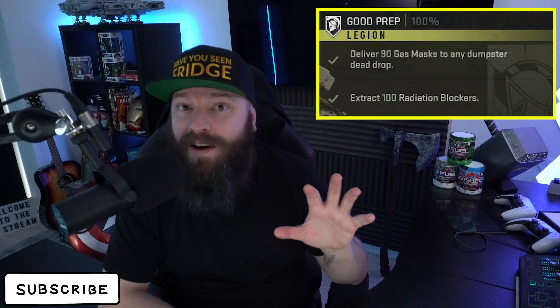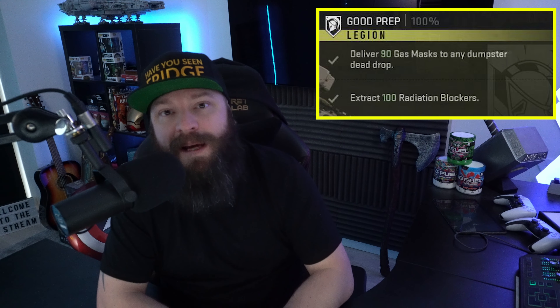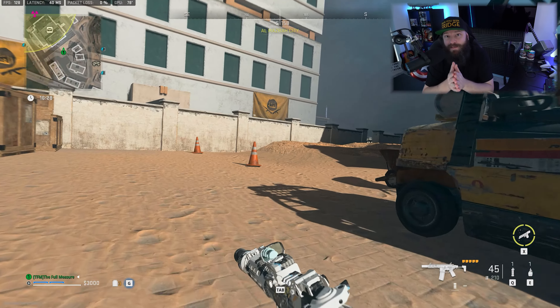Both steps on this mission task you with a gargantuan amount of gathering. The first one expects you to deliver 90 gas masks to any of the five dead drop locations on the map, and then the second step expects you to extract 100 radiation blockers. This might seem like a huge amount of effort, but knowing the right locations to farm these will make your job a hell of a lot easier.